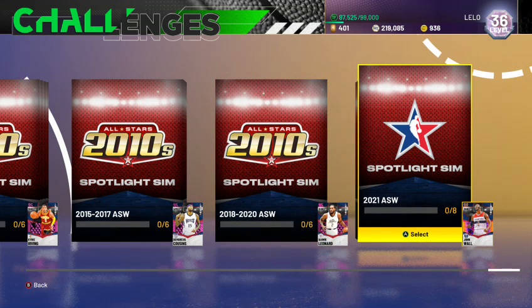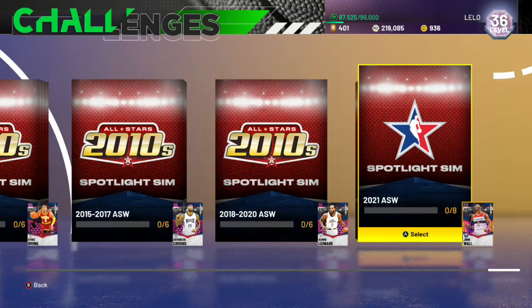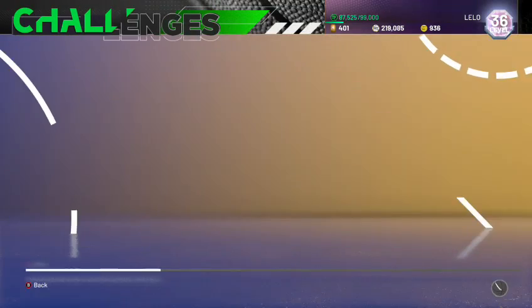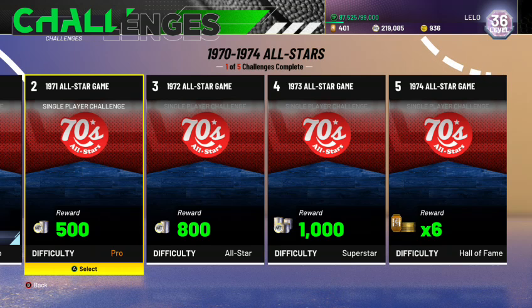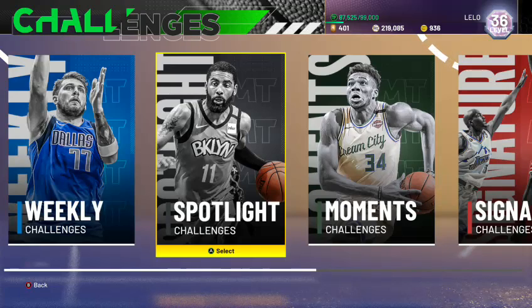Last but not least is John Wall. Arguably, depending on your play style and his release, he's the best point guard in the game. I'd consider him on par with, if not better than, the Dark Matter Derrick Rose that just came out. I have Derrick Rose and love the card, but I wish I had John Wall as well. Those are your bread and butter cards to go after if you're new to MyTeam. The only problem is you have to collect other cards — bronzes and silvers — to fill out your teams.